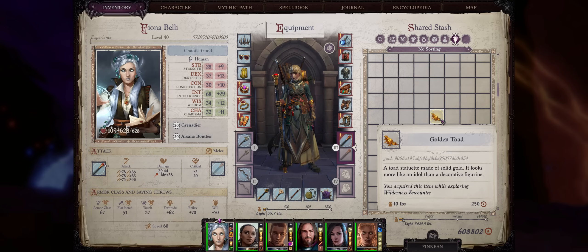Alright friends, so this was it from my bomb-focused Alchemist Legend guide. I really tried to squeeze as much bomb power as possible with this build, and if you found it useful, please remember to like, subscribe, and also become a channel member — your support really keeps the channel going. Thank you for watching and see you next time, friends!